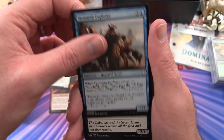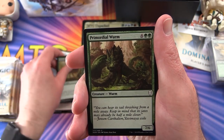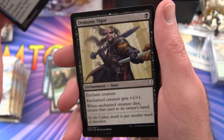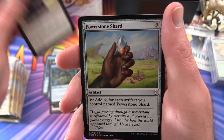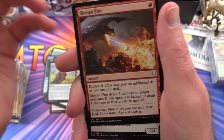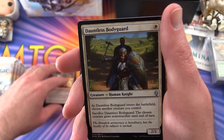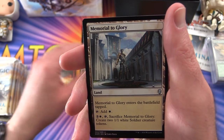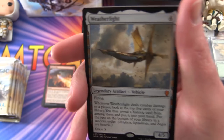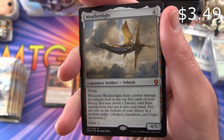Pack 1: we get a Gitu Journeymage, Excavation Elephant - not an Evacuation Elephant, I always say that for some reason - Homerid Explorer, Drudge Sentinel, Mammoth Spider, Primordial Wurm, Academy Drake, Demonic Vigor, Power Stone Shard, Shivan Fire. For uncommons we have a Dauntless Bodyguard, Memorial to Glory, and a mythic - it's the Weatherlight! Fantastic, I don't think I've pulled this one yet.